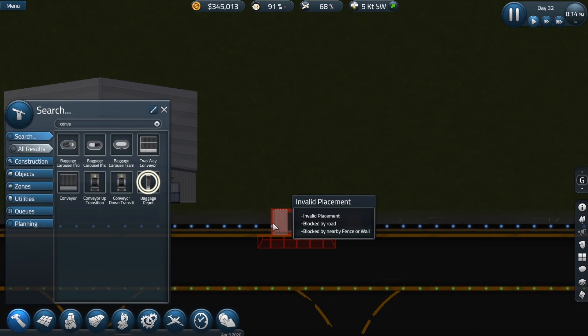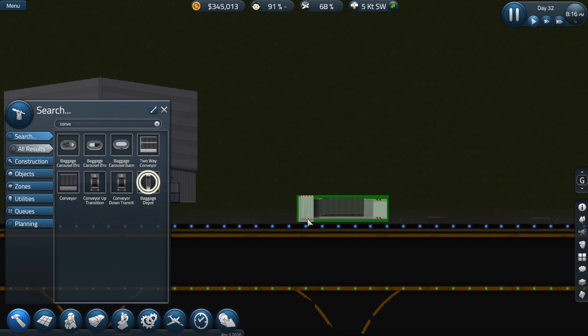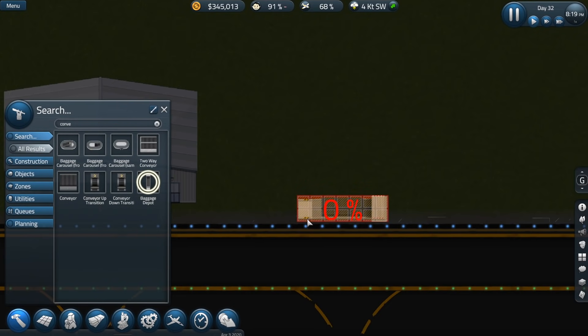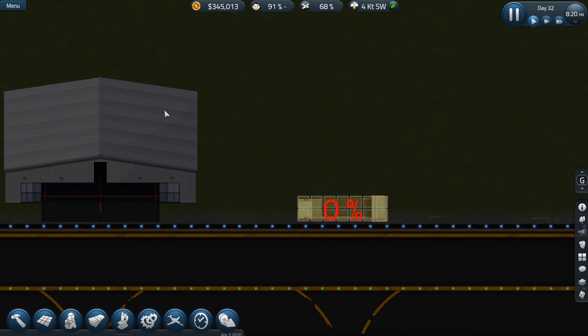I'm going to want to put it down. Invalid placement? I'm going to put this sucker right — I believe I want to put it right there. I don't know if it needs to be rotated, though. That's the problem, because I already have the underground stuff built. I believe I want to do it like so. We're just going to have to kind of do trial and error.